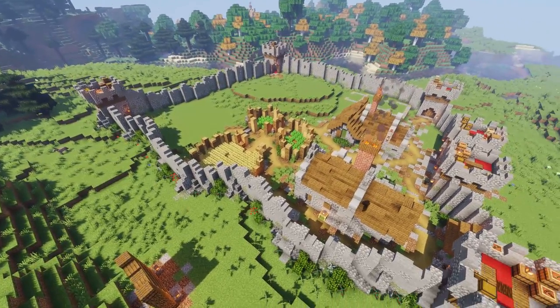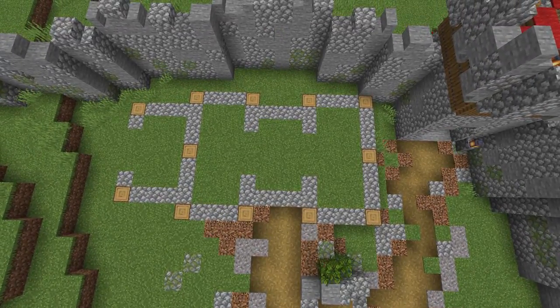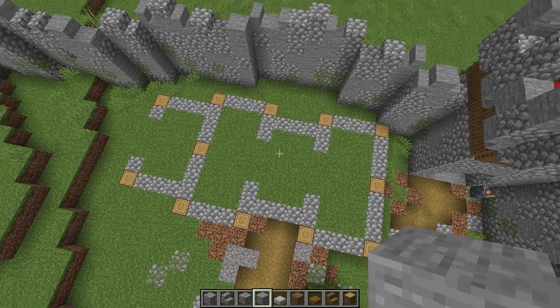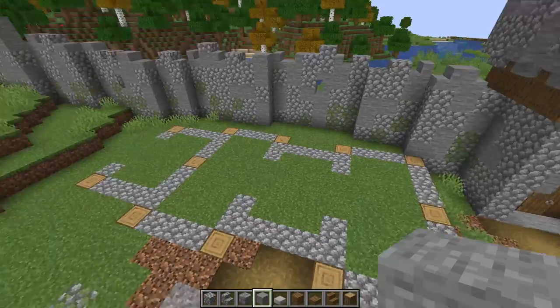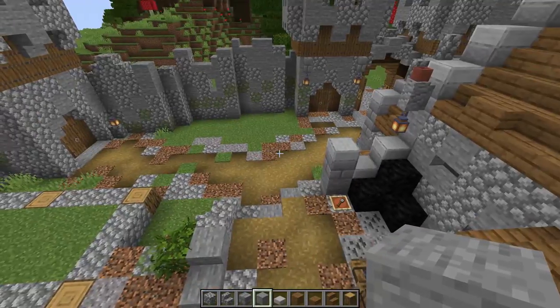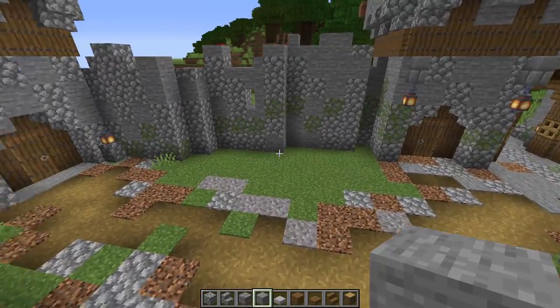Let's get started building our animal pens. This pen is specifically going to be for cows and sheep, and we're going to put a little back corner for our chickens — a tiny little chicken coop. Pigs don't belong here, but maybe we could do a little pig pen over here. Let me know if you want that.